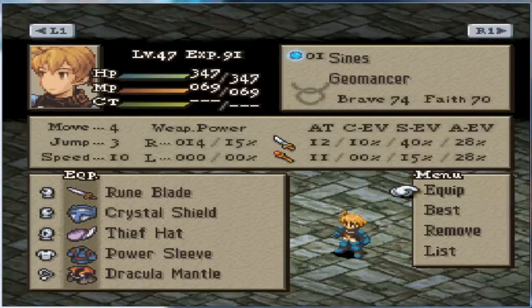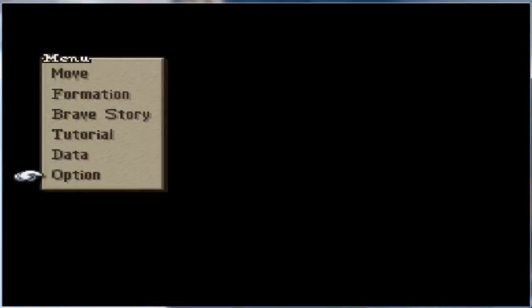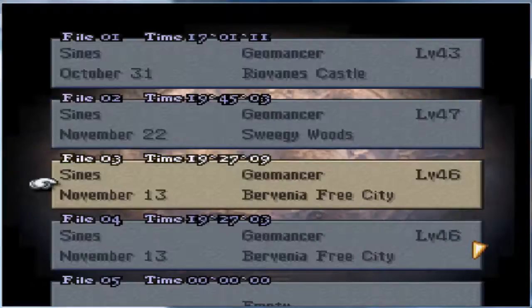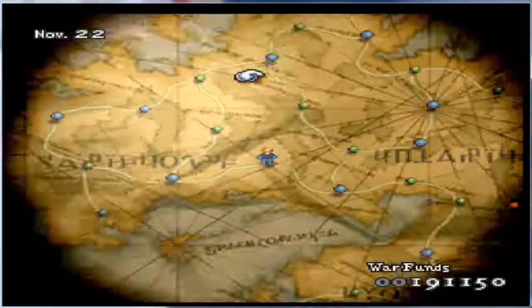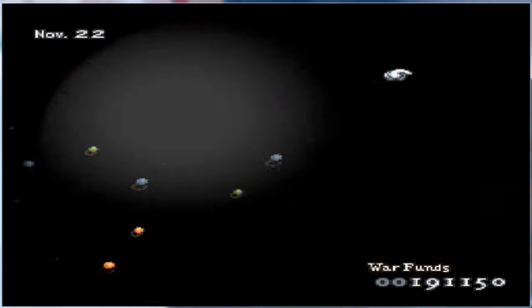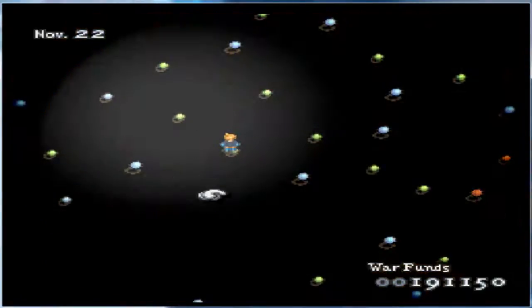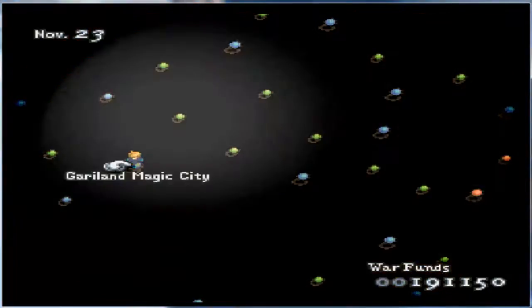We can outrun Balk if we wear the sprint shoes. All right, so I think that's it for now — hour-long video, good progress. That was four battles: Grog Pass, Bervenia Free City, Finath River, and Zaltenia Castle. Four battles, not a bad deal. I'll level up on my own time, and I will see you guys later. Have a good evening.